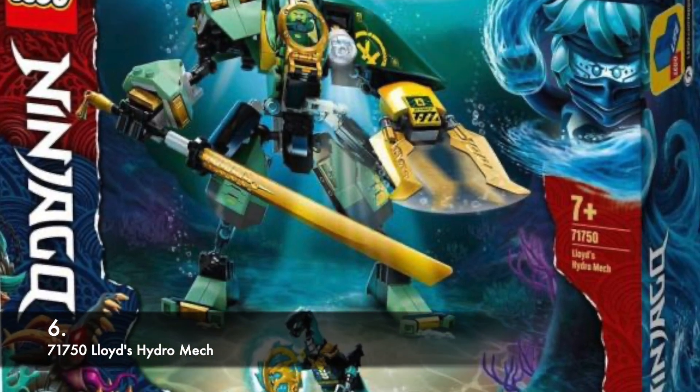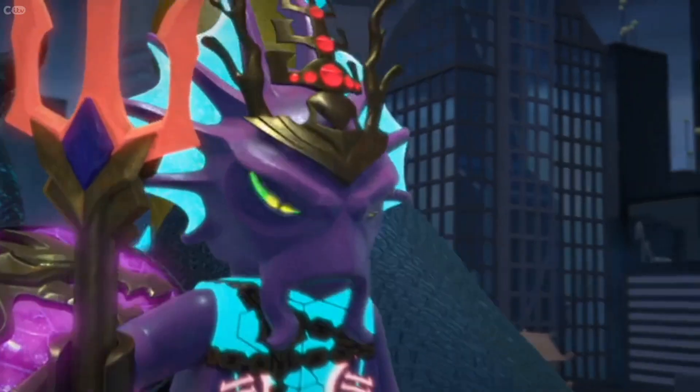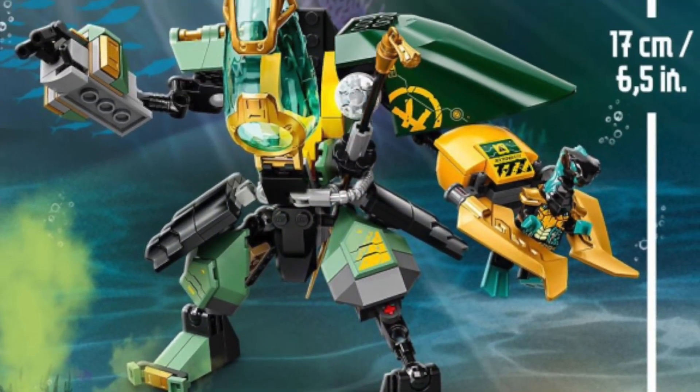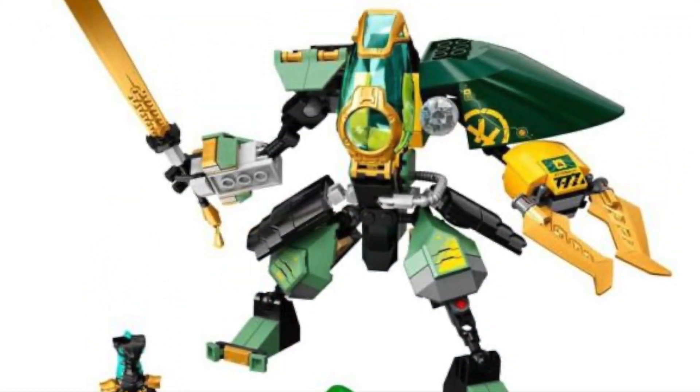At number 6, we have Lloyd's Hydromech. A really great set in my opinion. I originally wasn't a very big fan of it, but after seeing its role in the show — wow. I just loved seeing the Hydromech in action, and I think this set is very representative of Seabound. It appeared in quite a few episodes, and if you just want an entry-level set into the Seabound wave, this is a very good choice. I'd pick it up if I were you — awesome set.